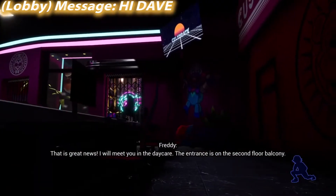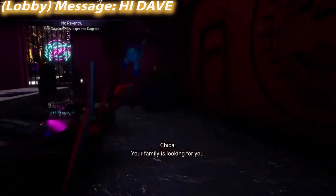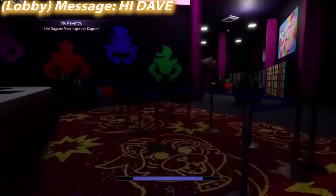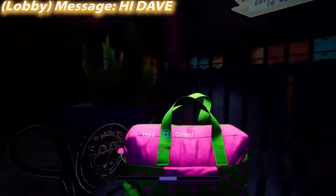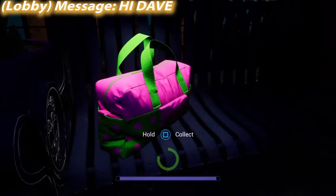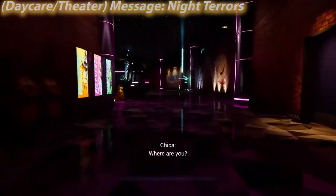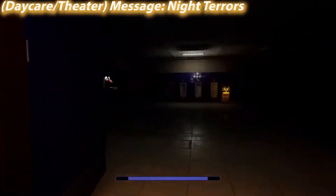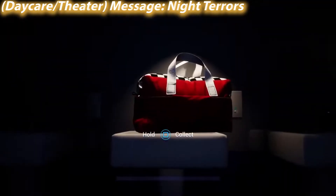Missables — whether it's a missable trophy, collectible, or anything — just blow, alright? They suck. It especially sucks for trophy hunters. We're in the daycare now; you need the daycare pass to get here. But you can't miss the daycare pass — you have to get it to progress the story.